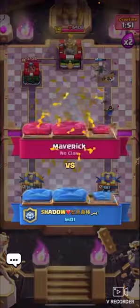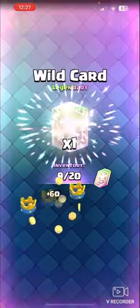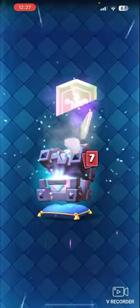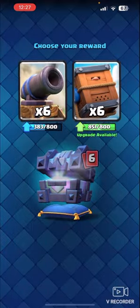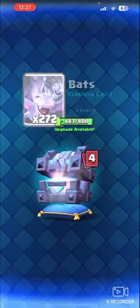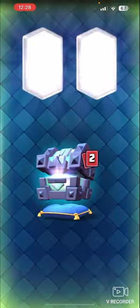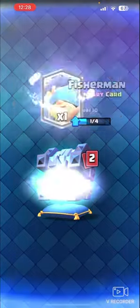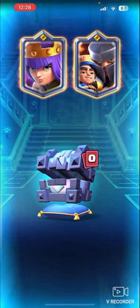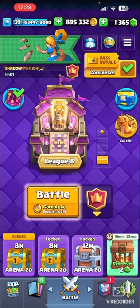Very nice explanation of how to come back from losing positions as well. You don't want to give up — you just want to keep the elixir advantage, try to put up massive pushes, one after another, and hopefully that should do it. We're going to open his chest now. I'll take the little prince for sure. And that's going to be it for the video — hope you enjoyed, hope you learned something as well. I'll see you in the next one, bye-bye.